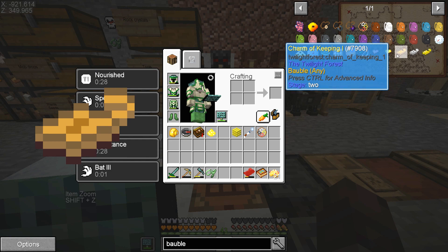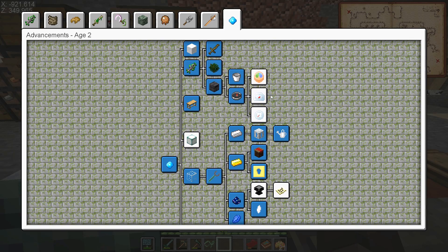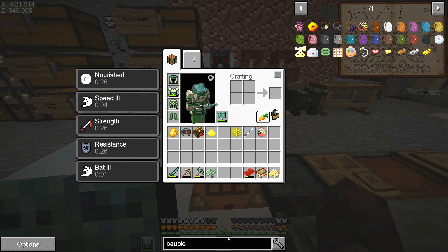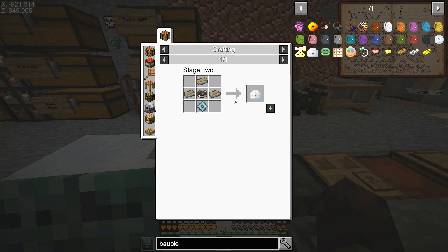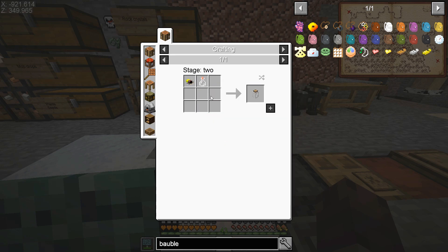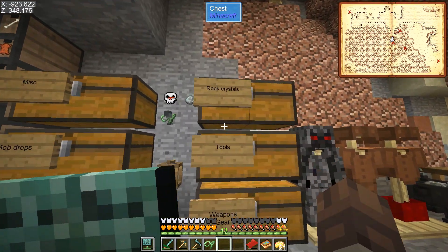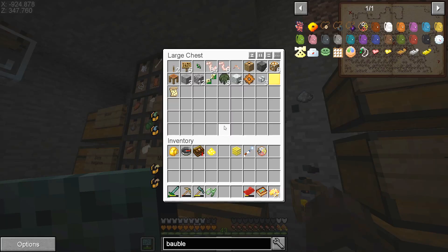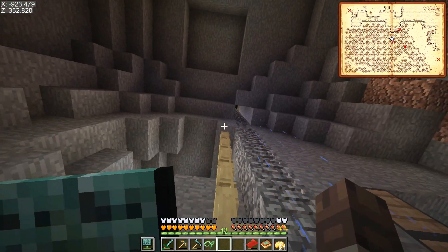There's also the biome meter, depth meter, and stopwatch charms, but those require going to the Twilight Forest. There are also some jars that spawn in weird desert structures I found. Anyway, it is night now — let me head out and check starlight. I can look for any new constellations too, but it's looking like a nope.